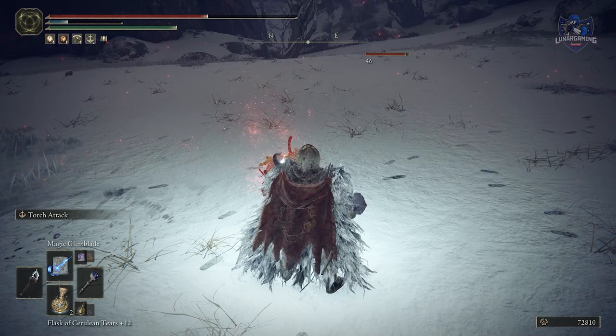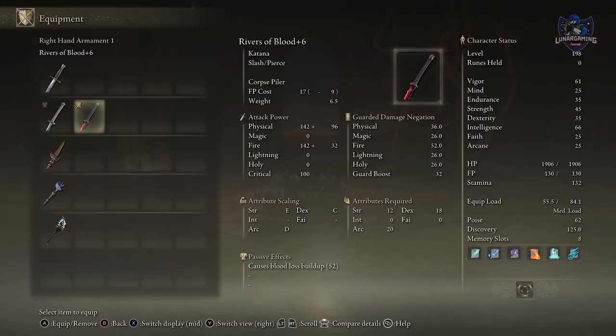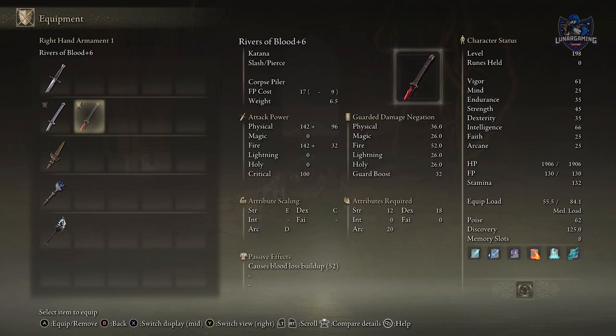So not the most difficult of weapons to get in the game, but it does take a little while to reach this area. For stats, the weapon actually does the lowest damage of any of the katanas, but that's not what makes it powerful. Its unique skill, Corpse Piler, is the real damage dealer — it forms a blade of cursed blood for repeated interweaving successive attacks, with follow-ups available via an additional input for further successive attacks as well.